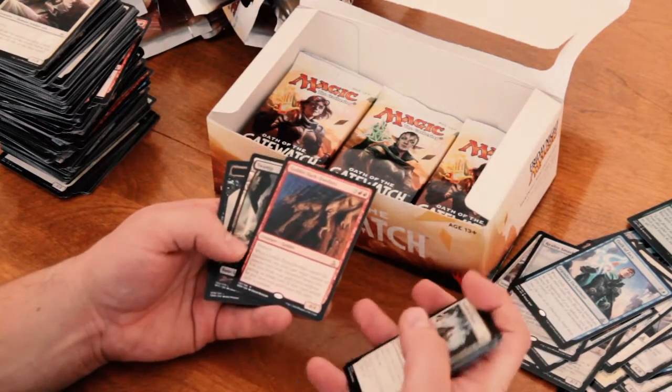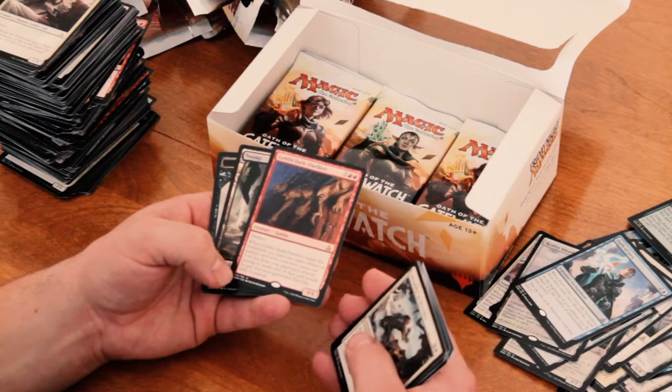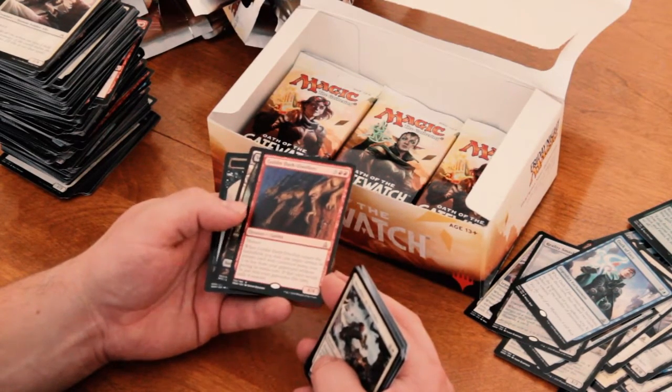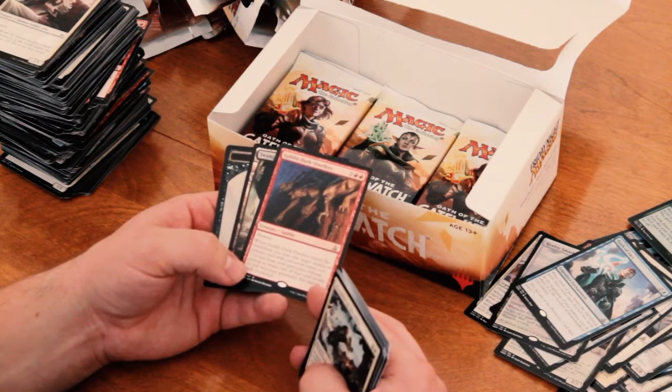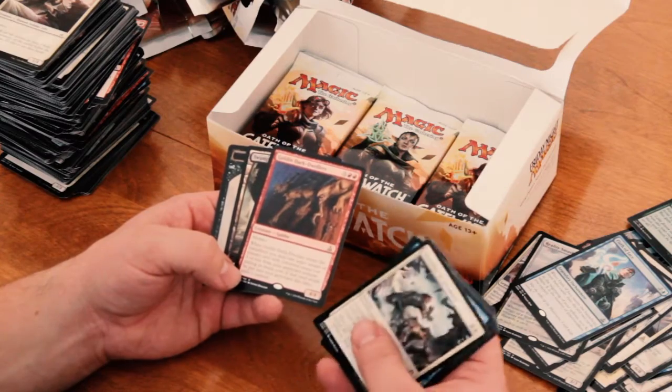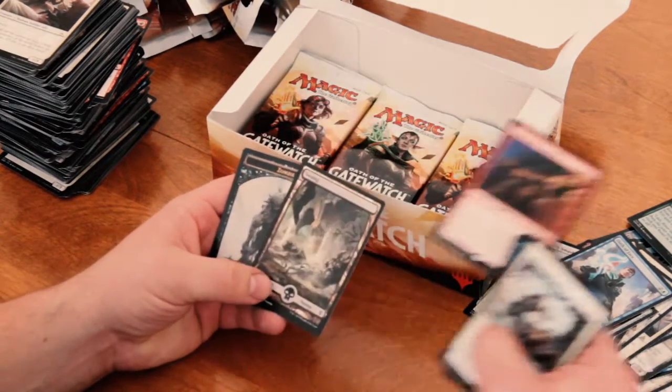There is another Wastes right there. Goblin Dark Dwellers. 4/4 for 5. They have Menace. And when they enter the battlefield, you may cast target instant or sorcery card with converted mana cost 3 or less from your graveyard without paying its mana cost. If that card would be put in your graveyard this turn, exile it instead. Cool combo.